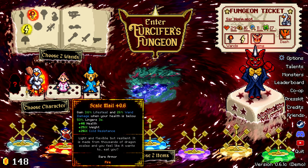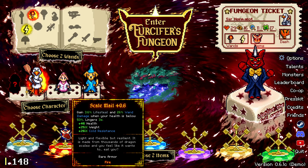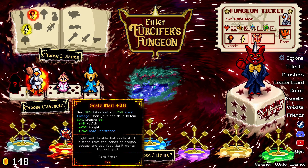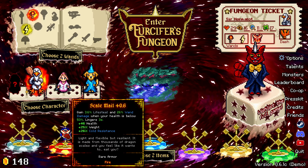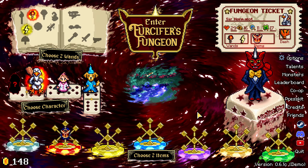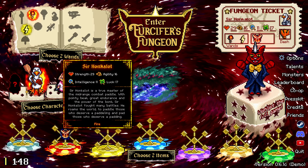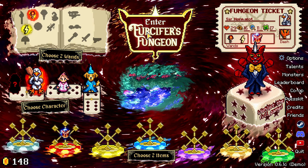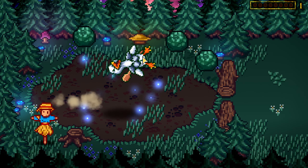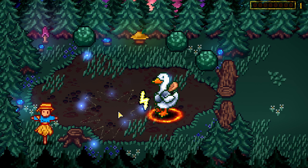You get to choose two wands — I only have two, I've literally just started. I've played one run, and this is one of the items I got on my first run. You go through these levels and basically just see how far you can go. The game's in demo, so it's free on Steam right now, you can try it out. We're going to jump in and pick Sir Honk-a-Lot — he seems cool, I love ducks.